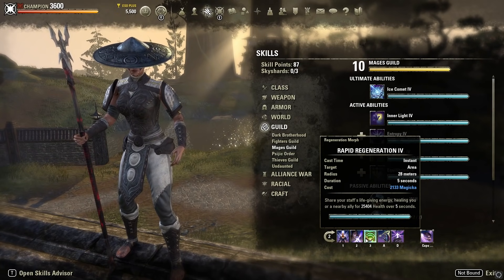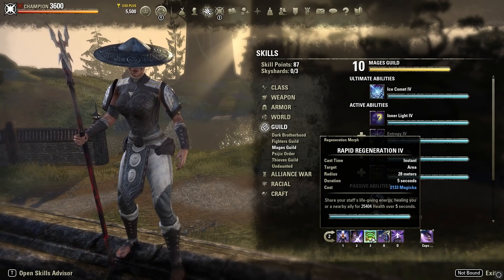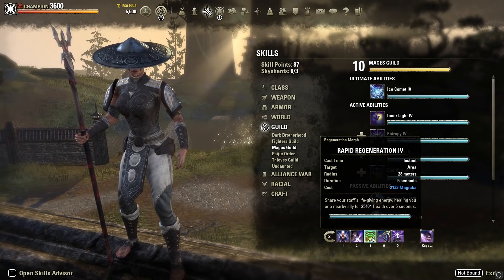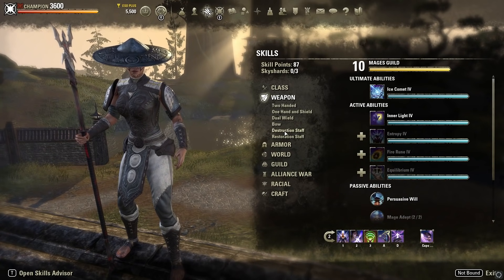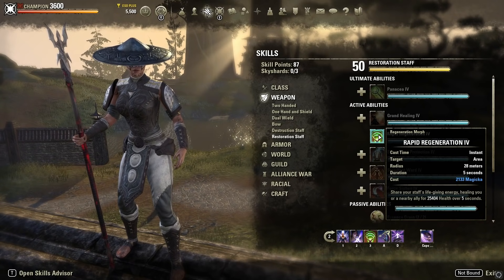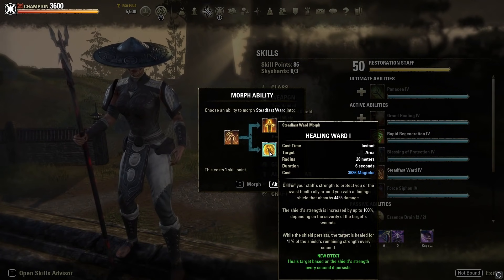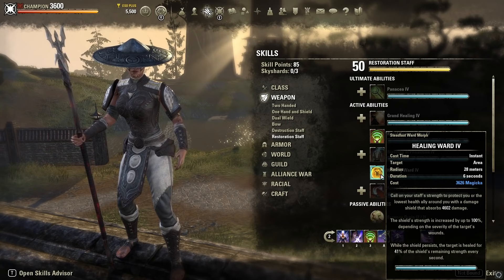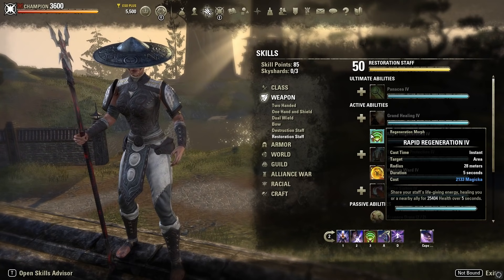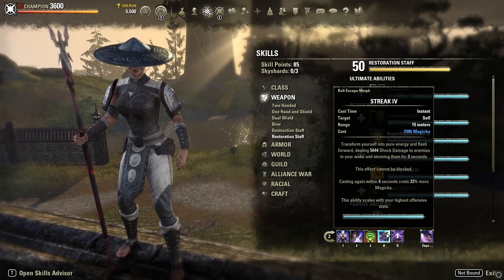Rapid Regen is our primary heal. In combat you won't heal super often on Magsork — only when your shield breaks and you take big damage do you duck in, re-shield, and heal underneath it. If you have the Black Rose Resto Staff, use Healing Ward instead: it applies Major Mending and provides a second damage shield, so Healing Ward plus Hardened Ward together can fully cover your health bar again. Note that Healing Ward is much more expensive than Hardened Ward.